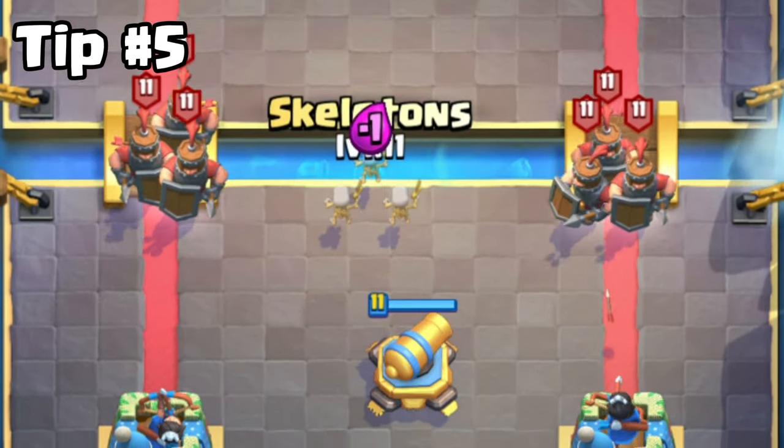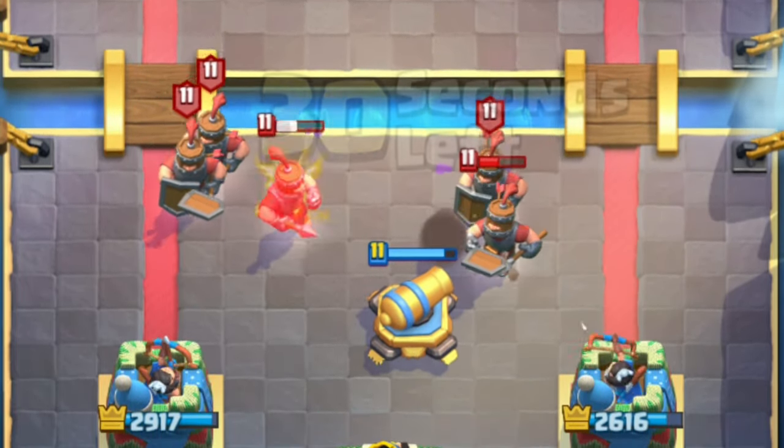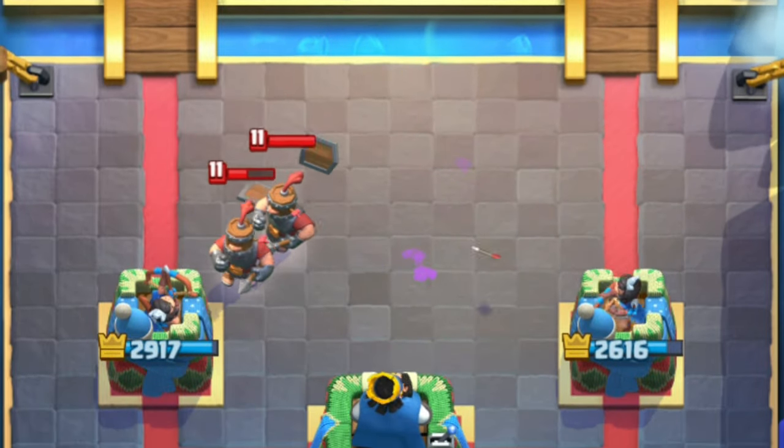Tip number 5. You can almost fully counter Royal Recruits with just cannon and skeletons. That's a plus 3 elixir trade for you, but you will take a little bit of damage.